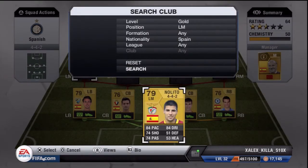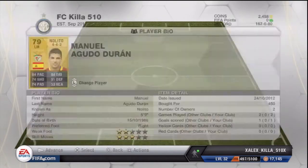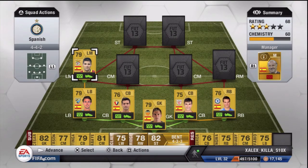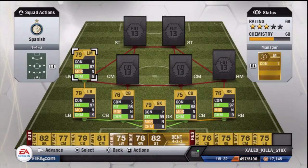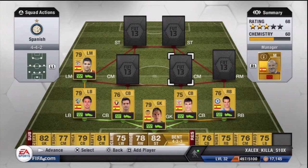Every single one of these players I actually did a buy now. Probably if you guys bid instead of buying now — this guy is actually pretty good, he's pretty fast, has a pretty good shot, and has four star skills. He only cost me 450 coins buy now, so you could probably get him cheaper if you bid.